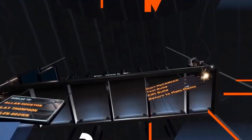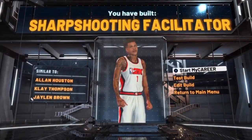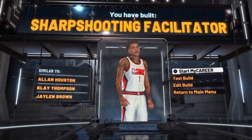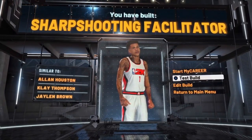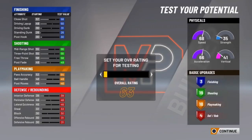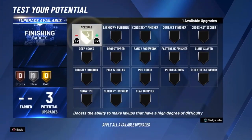For takeover, I'm going with the playmaking takeover. You can really go with anyone — they have shooting, shot creator, whatever. They gave him sharp and facilitator, which is interesting. That's a lot of badges for a sharp and facilitator build. If you want to trick people, make this build — man's got 18 playmaking badges, going crazy. I thought it was gonna be like a tall three-point playmaker. We're gonna put the rating out at 95.